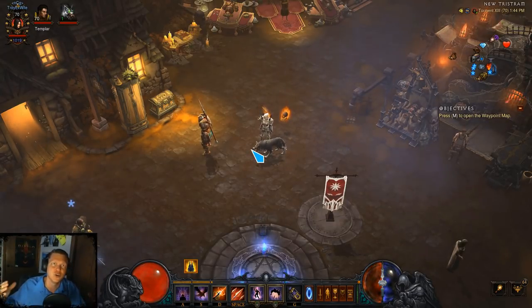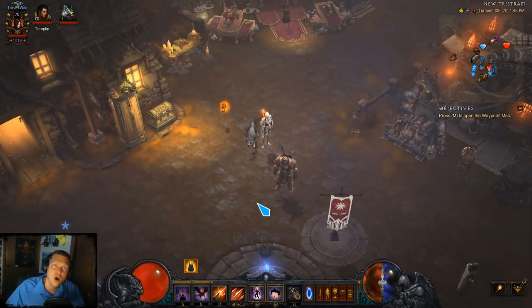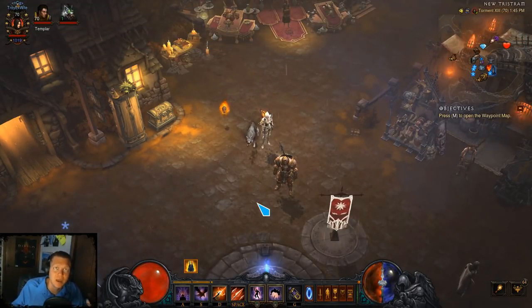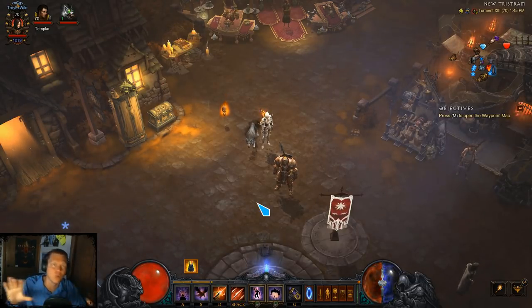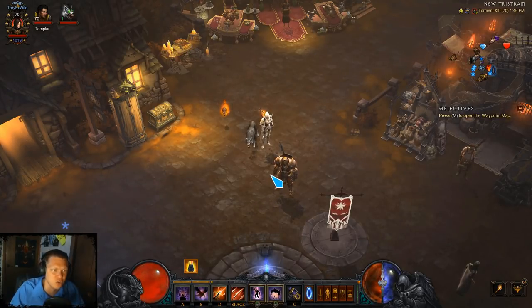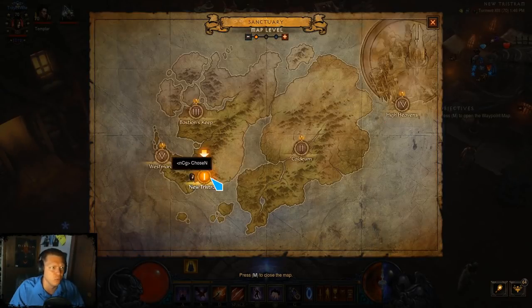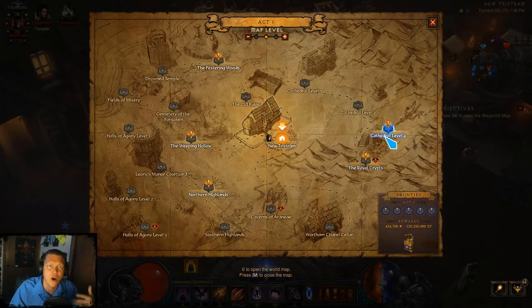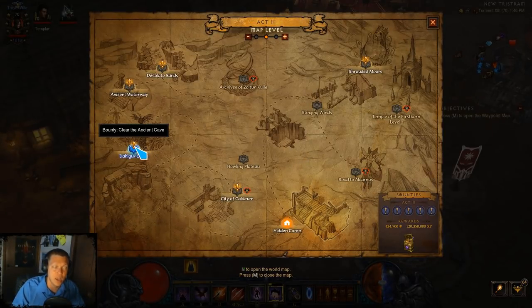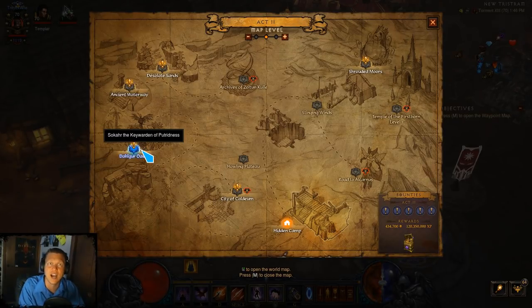When you're farming bounties, do the bounties that involve Key Wardens first so you can double-dip and be more efficient — farming Hellfire Amulet machine requirements while doing bounties. This can be a bit scummy if you're playing with friends, but in a public game absolutely go look at which bounties are also Key Wardens. For example, in Act 2, Dahlgur Oasis is both a bounty and a Key Warden, so prioritize that. It helps you farm two things at once.